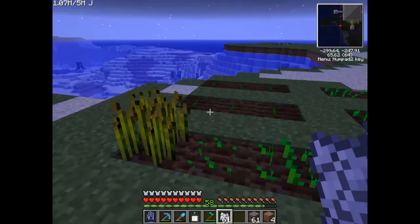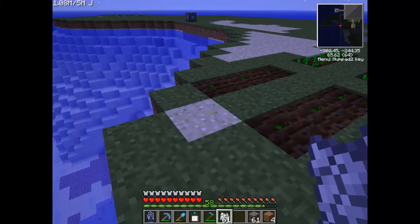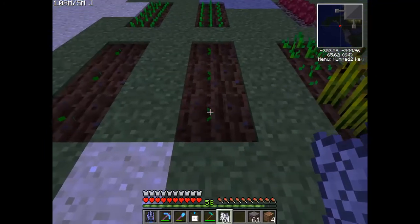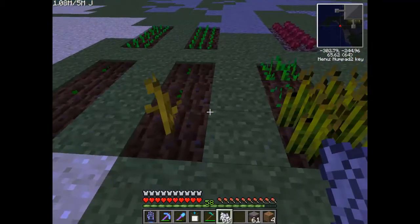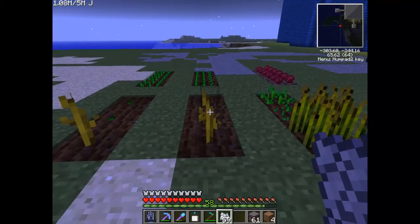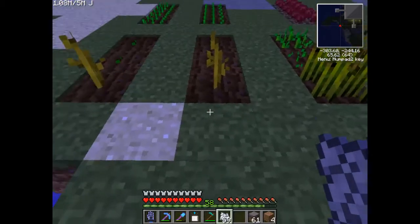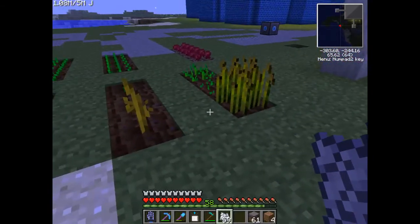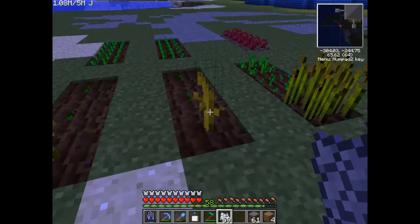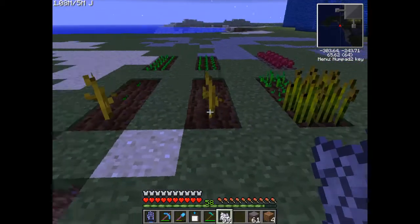Let's show you what wheat looks like - that's the fully grown wheat. You just hit it and it'll give you seeds and wheat. It'll always give you wheat, but sometimes it doesn't like to give you seeds. I think this is pumpkin - that and melon look pretty much the same. Now once this has grown you'll never have to plant it again, it'll constantly spawn onto any adjacent dirt block - could be there, there, or there. You just destroy the block, it spawns, and that will make another one.